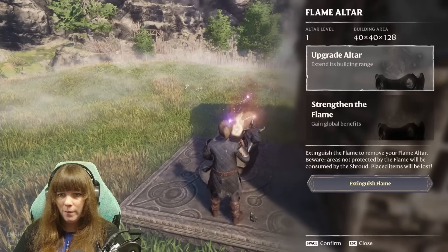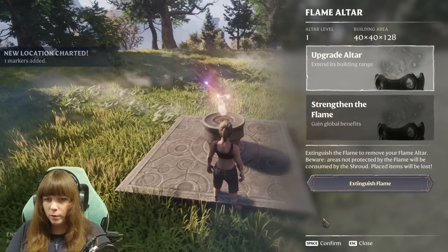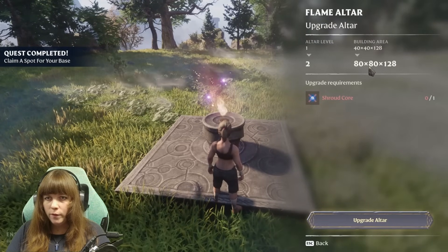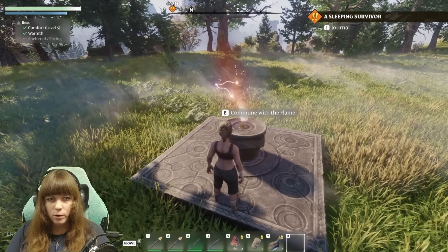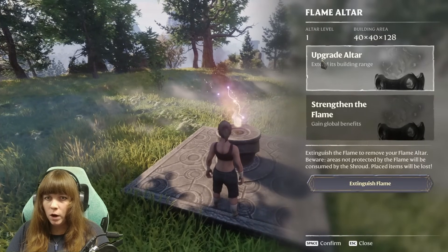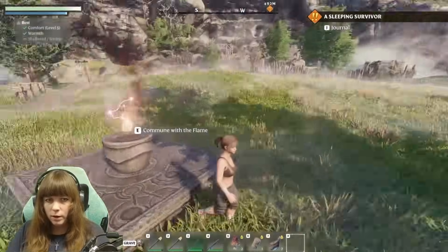Note: when you upgrade your altar by getting shroud cores from the first boss, it will increase your base's square radius. And when you strengthen the flame, it can buff you by upping your maximum time in the shroud, your character's attribute bonuses, and altar activation capacity, which doubles the amount of flame altars you can place down around the world from two to four.